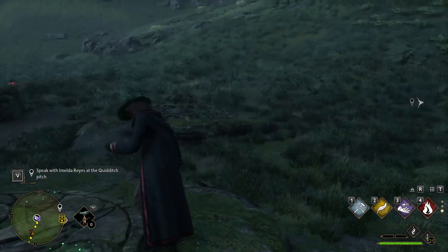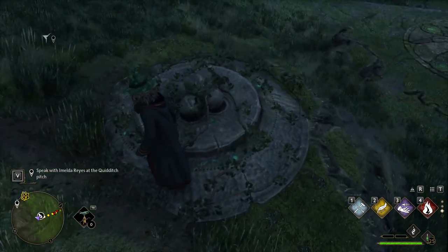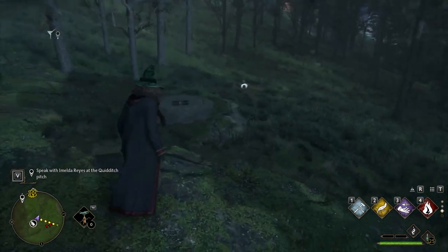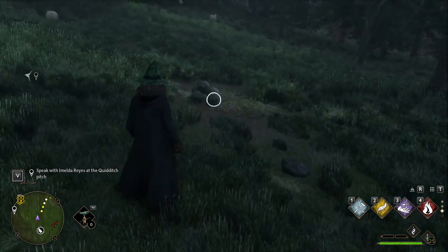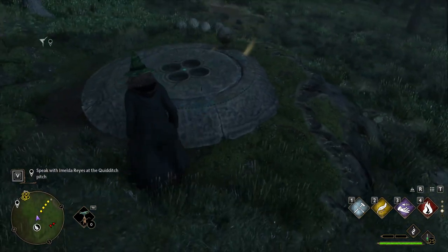This one has these things, and there will be piles of all these balls around. So what you have to do — the other powers over here, this is what it will look like — you've got to draw all the balls to it. So use Accio, kind of drag them back.